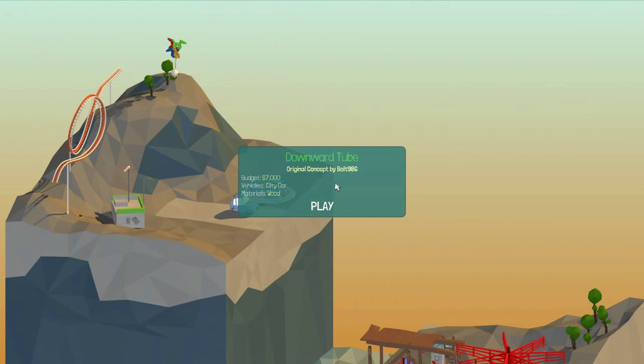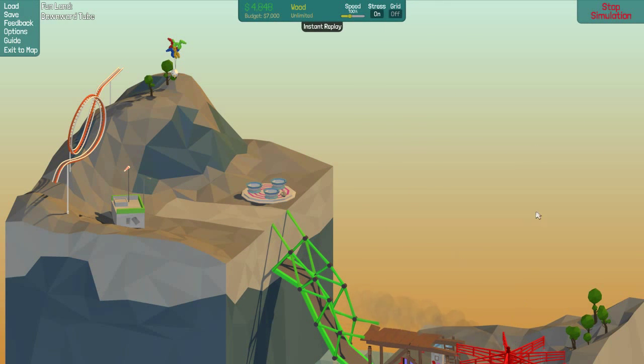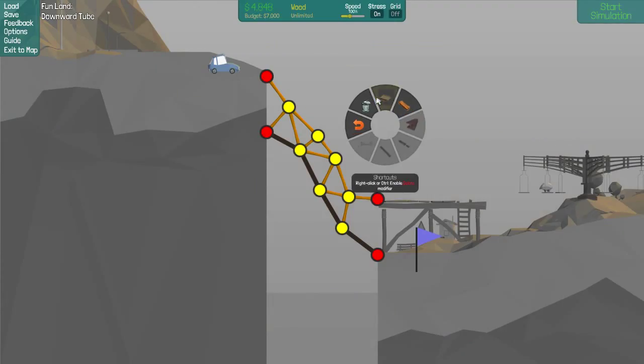To Downward Tube. 7,000, and I have a city car and wood. He has to get to here? Ha ha ha. Road - oh, it is unlimited. So let's do... I mean, he's gonna mostly get here on his own, I think. I'll do a couple like that, and then one like that. Then we'll just grab some wood and put one there. Let's give it a go! Oh - okay, I see. I have to stop him from going this high. Oh my gosh, that's ridiculous.